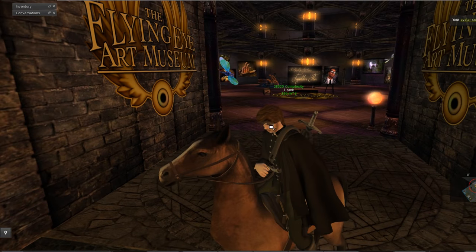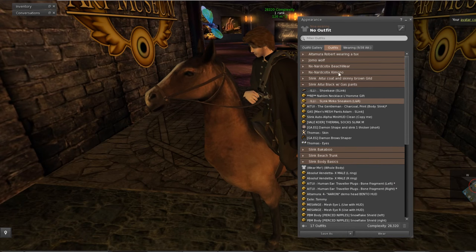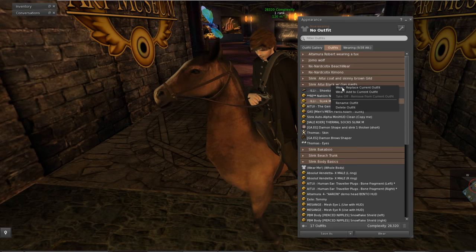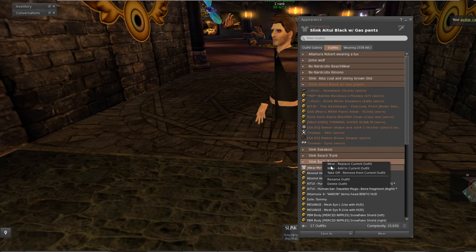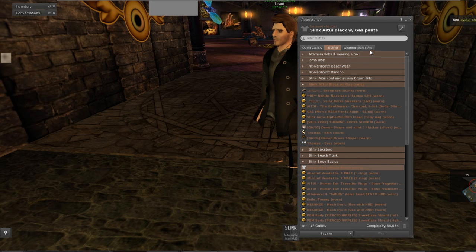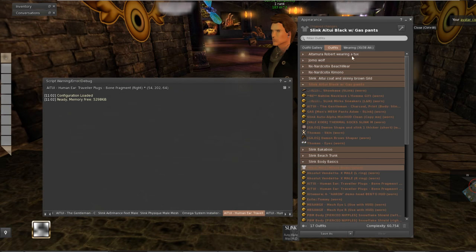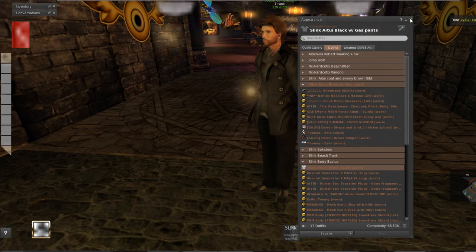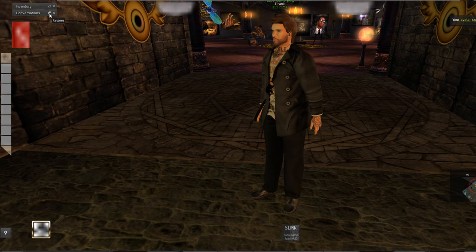Everything is gonna look like that, so just be careful — you need to change back. If you saved your outfits, you should be able to go back. I saved my outfits, I can wear it, and everything has been replaced. It's a quick way to do it without going through the inventory and trying to wear everything — this is a shortcut. You can save your outfits and just wear it as you like.